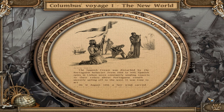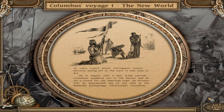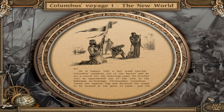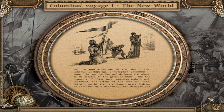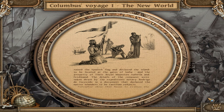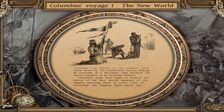On the 12th of August 1492, a fair wind carried Columbus's squadron out of the harbor, and he set a course for the American coast. On October 11th, he approached one of the isles in the Bahaman archipelago. Christopher Columbus raised the Spanish flag and declared the island to be the property of their royal majesties Isabella and Ferdinand. The details of the conquest were taken down by the expedition's notary, Rodrigo de Escobedo, in a document declaring the native islanders to be Castilian subjects. Columbus's ships then began to explore the shores of the new world, unaware of the dangers awaiting them.